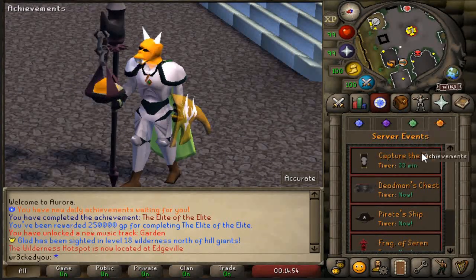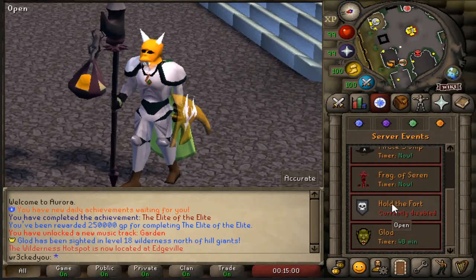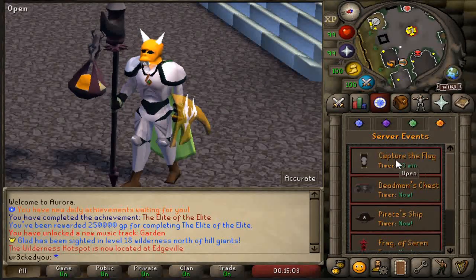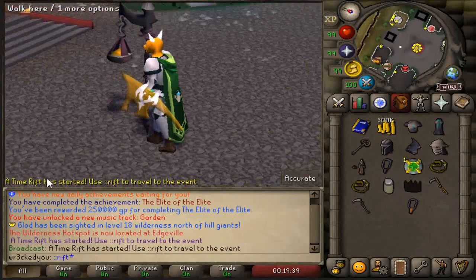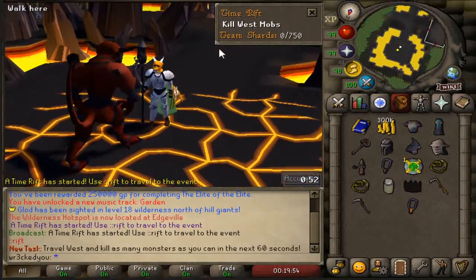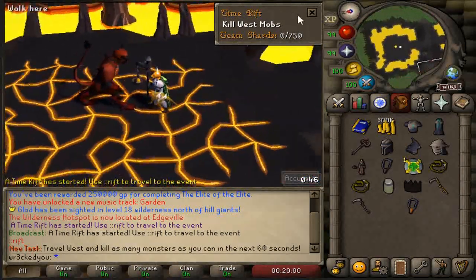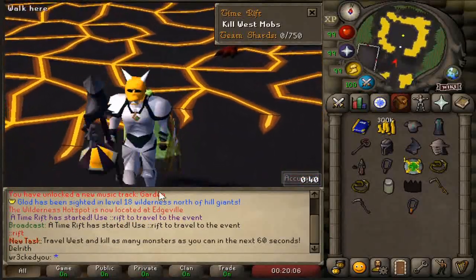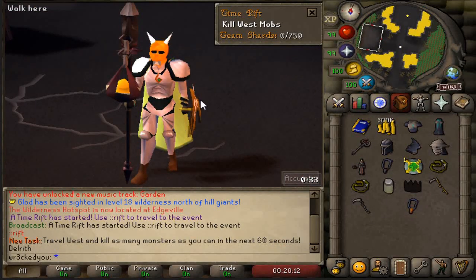The quest tab has an orange icon for server events. You'll see capture the flag, dead man's chest, pirate ship, fragment of sarin, bold the fort, and gladiator - these are a great way to stay active with the community and get some rewards. There's also a time rift event: use '::rift' to travel to the event. You kill mobs as a team, collect shards - 750 total - then get some OP rewards. There are different tasks for the entire team to complete together.